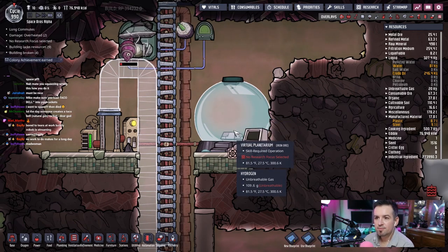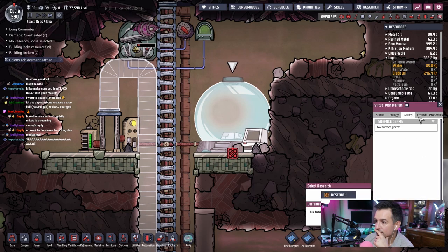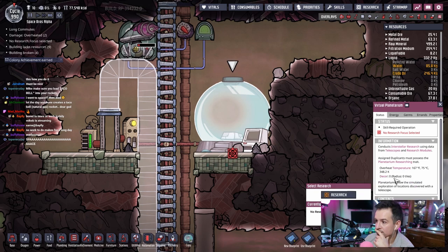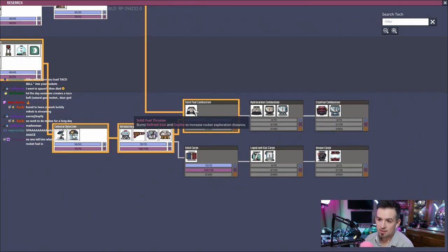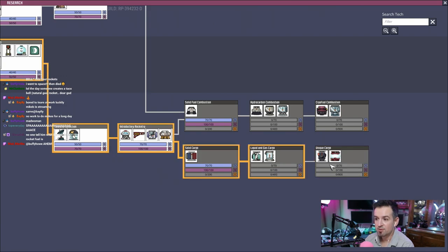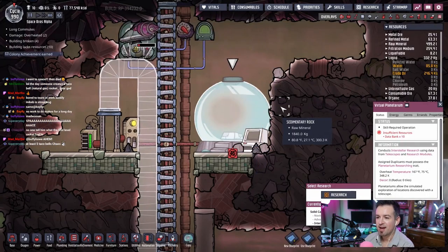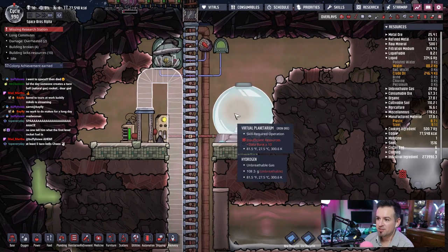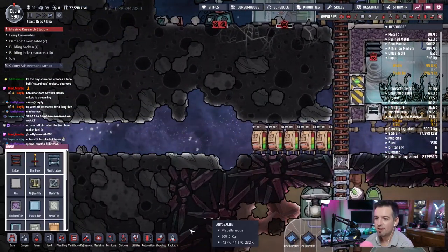We'll need to create an entire separate research setup. We have the first tiers done but yeah, we're going to need a whole separate research area. Data bank — we have to wait for something to happen to get data banks, which is the consumable for this. That's bad-ish. Let's put a couple more ladders here, boom boom boom, just to make it a bit easier. I should probably protect this while we don't have a steel door up here — actually all of this needs to go.